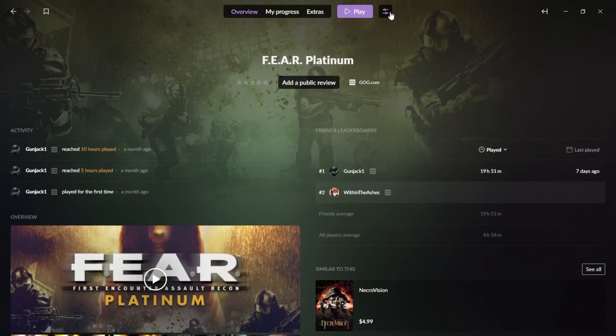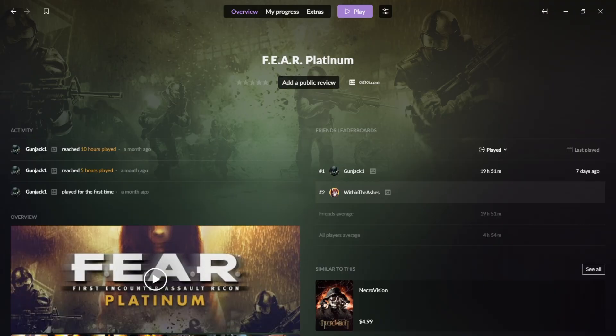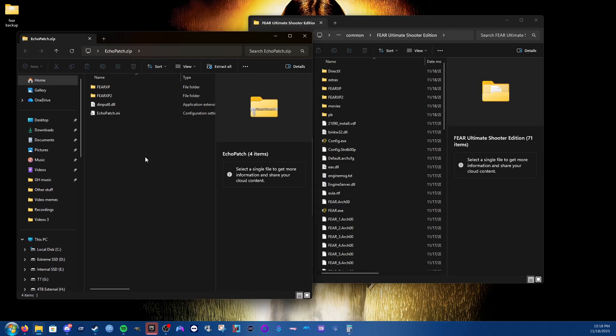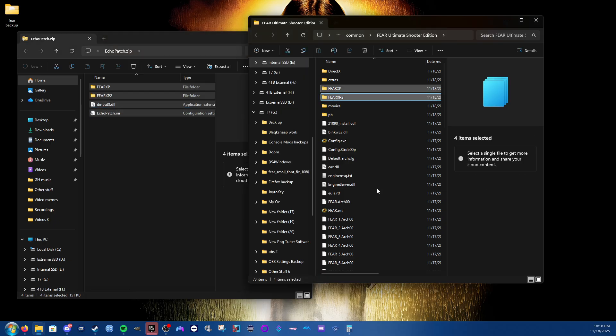For GOG, it's almost the same — click the button right next to Play on GOG Galaxy, then Manage Installation, then Show Folder. When you have the folder open, open the echopatch.zip and drag and drop the contents into your FEAR game folder. For Steam users, that's all you need to do for now.